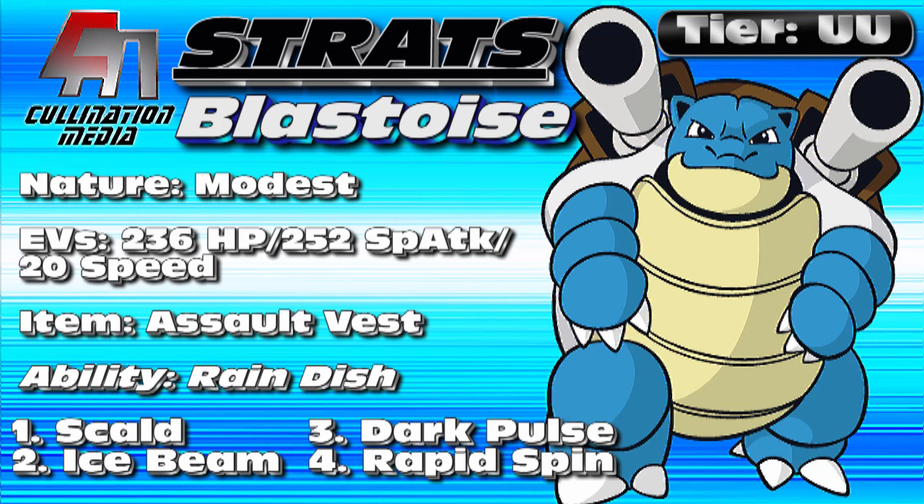Blastoise is in the UU tier, as you can see in the upper right-hand corner. It does have a mega evolution, and Mega Blastoise is also UU. Some people think that when you mega evolve it, it becomes an OU Pokemon — that is not true. It is UU all of the time. I don't use Mega Blastoise much because I feel like Blastoise is good enough on its own, and that leaves the mega slot open for Pokemon more reliant on it, such as Manectric, Ampharos, or Medicham.